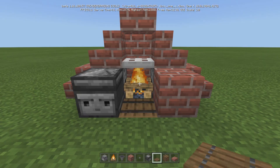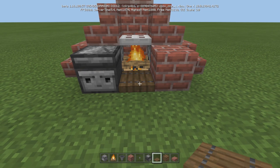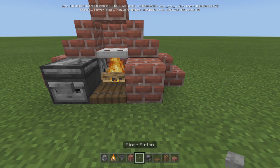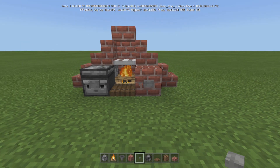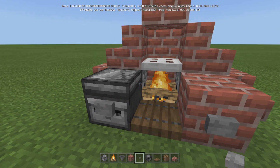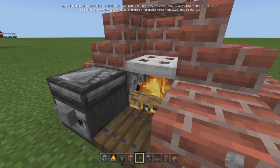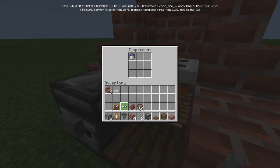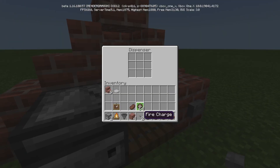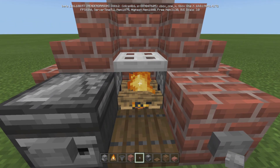Now what we're going to do is put our trapdoor — whatever trap door you want. I wanted the one that is closest looking to the barrel, so I went ahead and put spruce. Put your buttons on before you fill them up. Button there, button there — I like the look of stone, you can use whatever one you want. You will get a little bit of a shorter pulse with the wooden one. Now on this left side, you're simply going to put one bucket of water on this side. If you can get more fire charges, fill them up — otherwise just stick a couple in there for now. I'd say just fill this bad boy up with fire charges if you could.